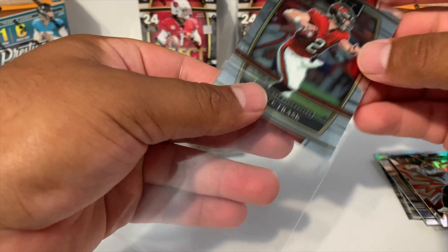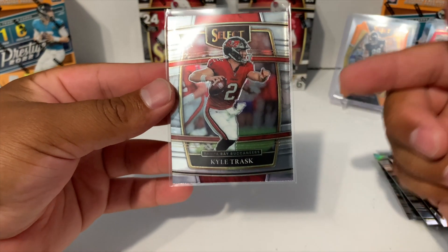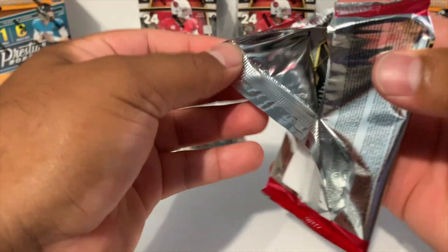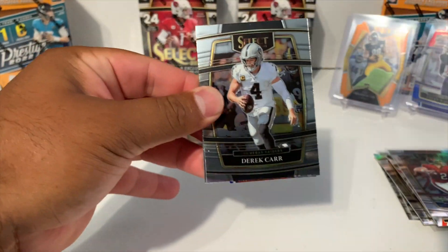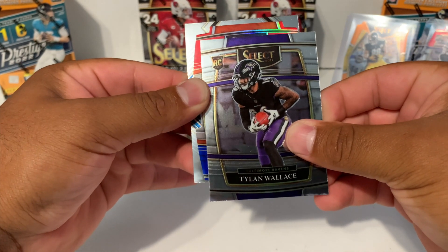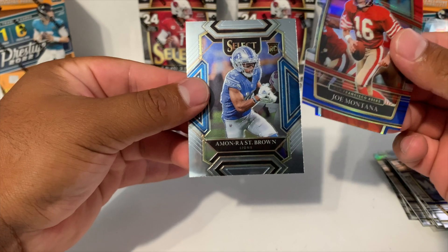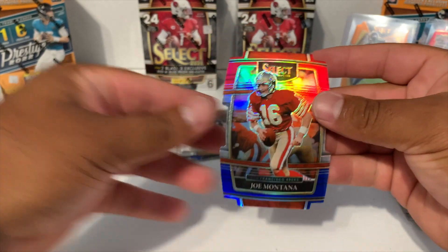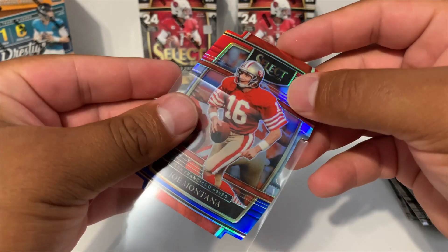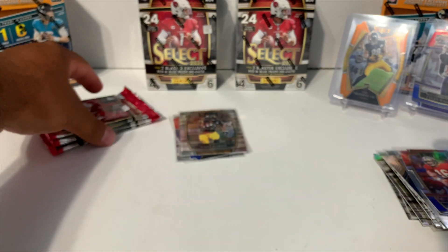Just because more than likely he's not going to see any playtime this year, but think about it — he is watching Tom Brady and learning from the best. So you never know if this guy is actually going to take off. Anything can happen in sports. Looking for three more red and blue die cuts. We got Derrick Carr, a Tillin Wallace rookie, and then our first red and blue — Joe Montana — followed by Amon-Ra St. Brown. I'm going to sleeve up the Joe Montana — one of my buddies likes him, might just go ahead and give it to him.